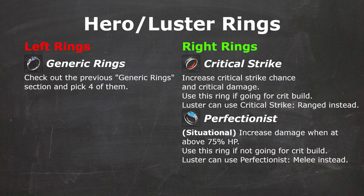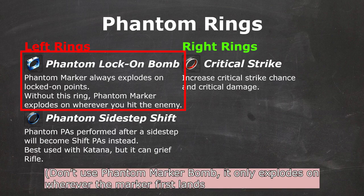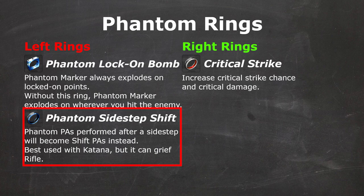Now we are in Scion Class Territory. Hero and Luster do not have any class-exclusive rings, so they basically run generic rings on the left slots. For right rings, they can choose between Critical Strike and Perfectionist depending on different content and different build. Phantom has three exclusive rings, with Phantom Lock-On Bomb being essential since it guarantees your marker explosion on the lock-on part, which is usually where you want the explosion to land. Phantom Sidestep Shift is very useful on Katana since it grants quick access to Katana's shifted PAs without using weapon action. However, it can be a detriment when using rifle, so it's best to equip Phantom Sidestep Shift in the Equip Slot instead of the Unit Slot.